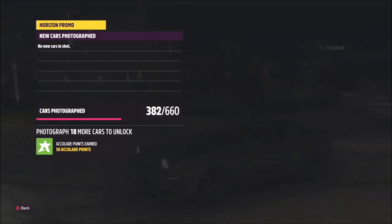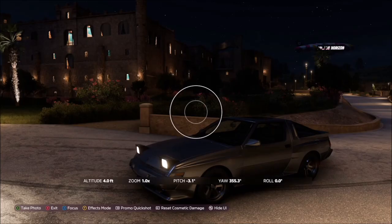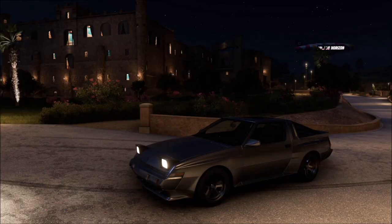As long as you've got the hotel in the picture and the correct car, it will pop up with two tick boxes — one saying you're at the correct location and one saying you're using the correct car — and that will be this week's photo challenge complete.